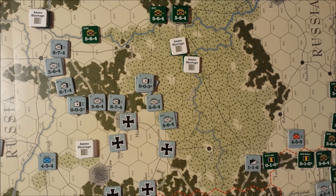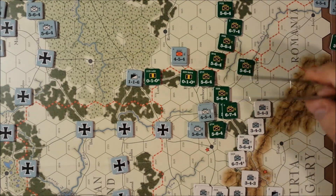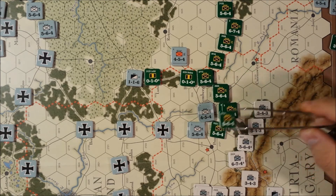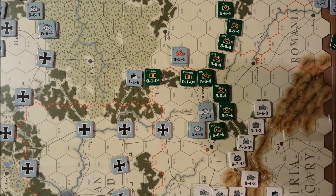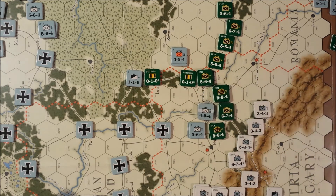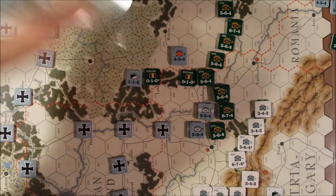The one Russian attack we have is going to be against Lemberg. We have 10 factors in defense, and on attack we have 5, 5, and 5 — that's 25 — plus 11, so 36 versus 10. That's a 3-to-1, down 1 for the city. So 3-to-1 down 1 is an attack I'm willing to make. Rolling — that's a 3 on the 3-to-1, that's a 1-to-1 exchange.